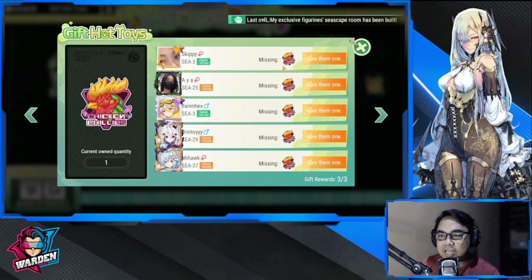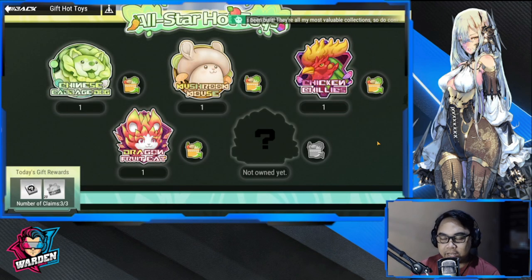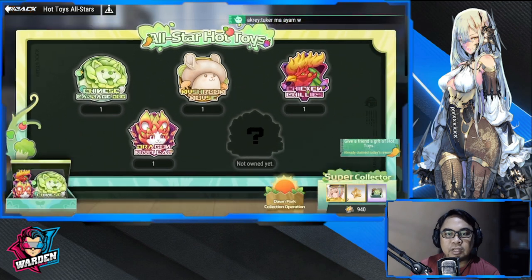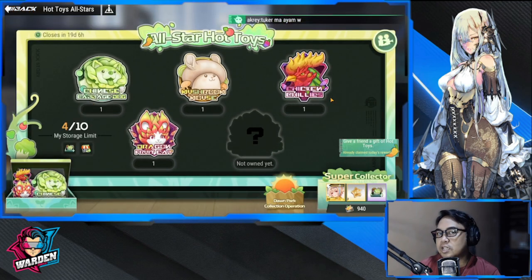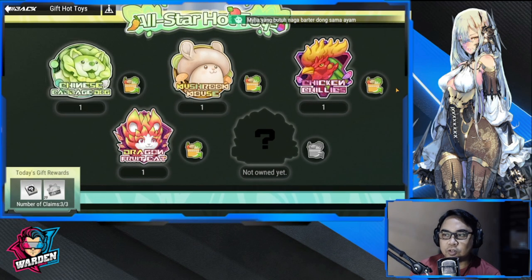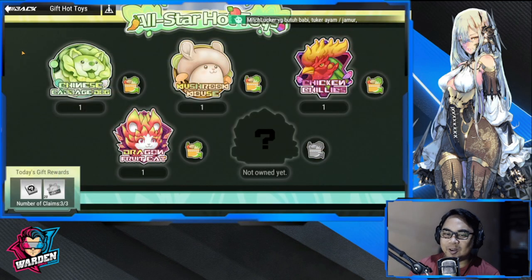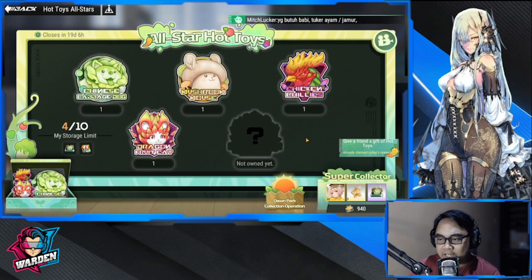Help your friends — there's an icon showing who is missing one. In return, they'll also help you. If you have extras and are going over the 10 storage limit, you have to donate. But if you only have one of each badge, do not donate until you have at least an extra copy.